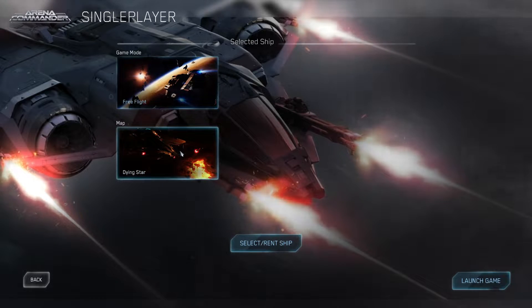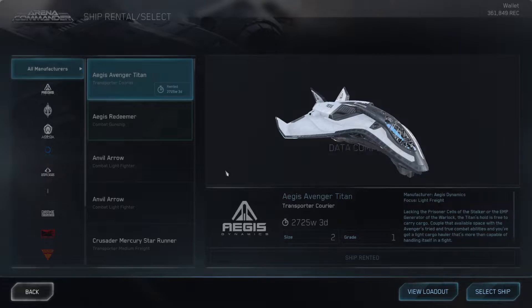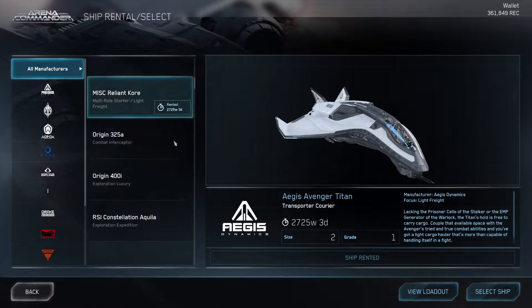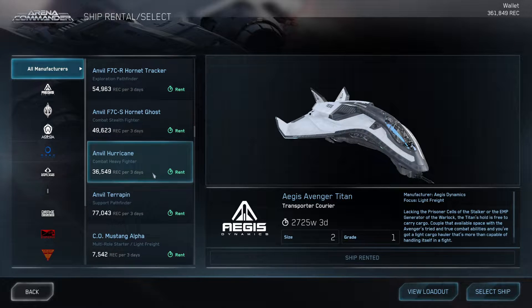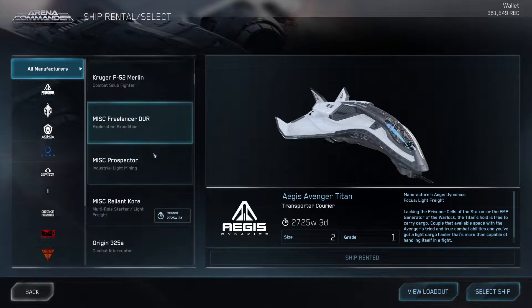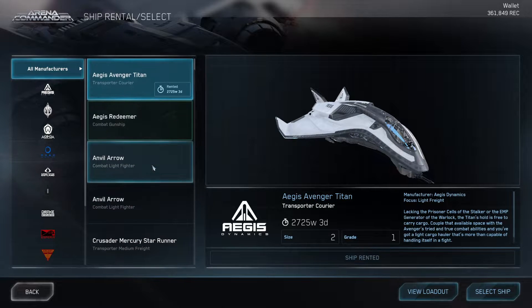You have two maps: Dynestart and Broken Moon. I personally like Broken Moon but it doesn't really matter which one. You also have all these ships available, and you can rent ships if you don't have a lot of them. These are all the ships I currently have access to, so we'll just go with one of the rented ones.